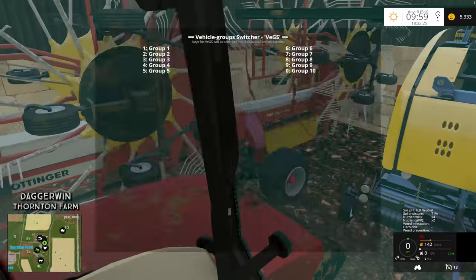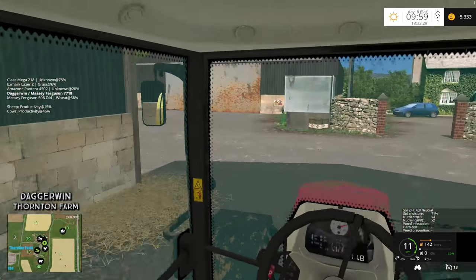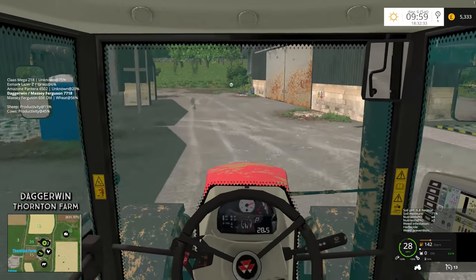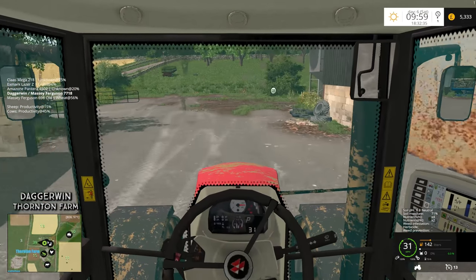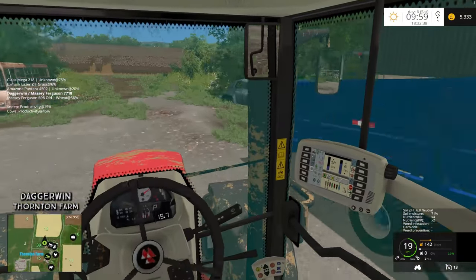We need to drop the baler off — it's already off, that's easy. The trailer is situated just around the corner here. It's actually not a bad place to keep it — quite like storing it there and it's not really in the way either.